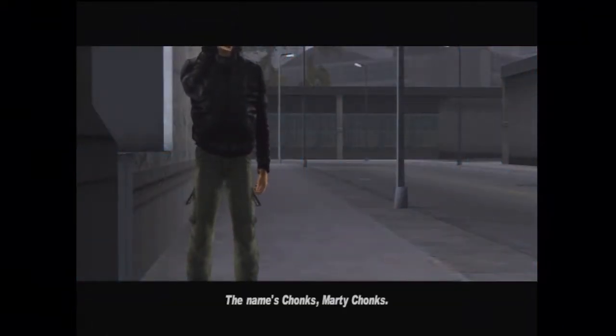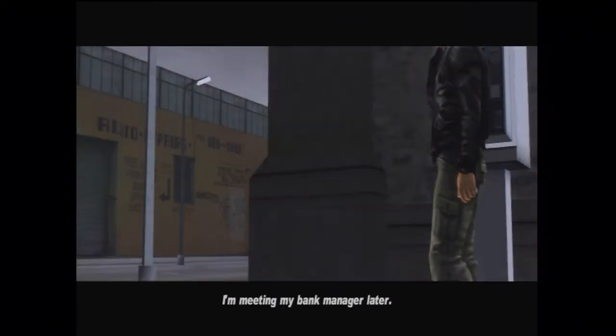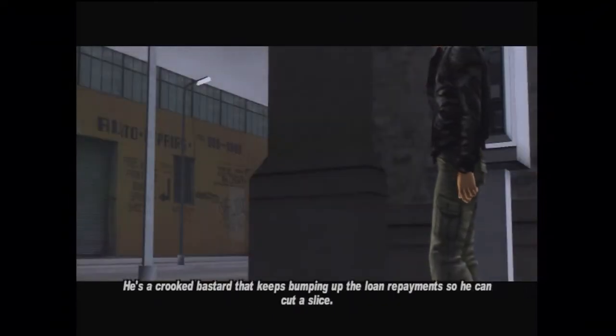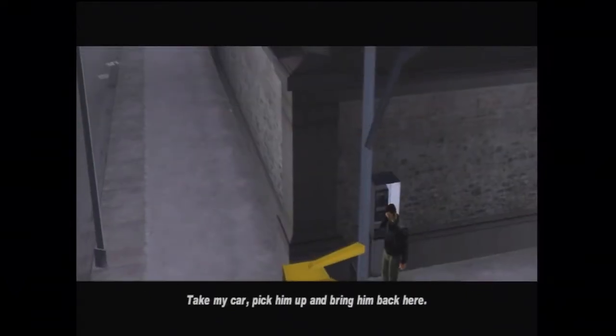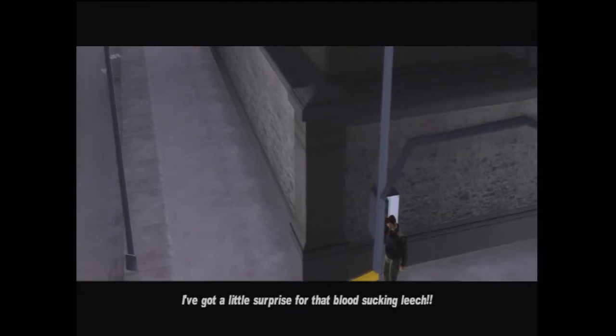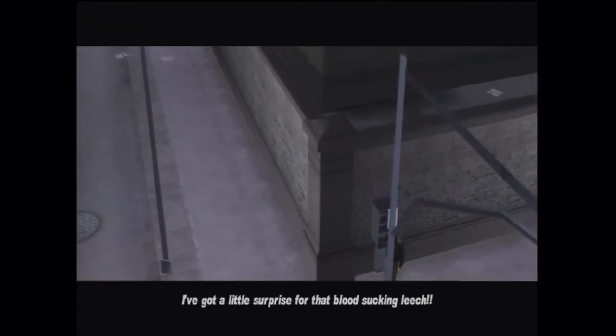The name is Chox, Marty Chox. I run the bitchin' dog food factory around the corner. I got money troubles, but hey, who doesn't, right? I'm meetin' my bank manager later. He's a crooked bastard that keeps bumpin' up the loan repayment so he can cut a slice. Take my car, pick him up, and bring him back here. I got a little surprise for that blood-suckin' leech.